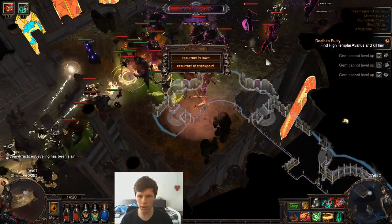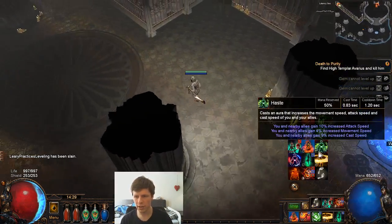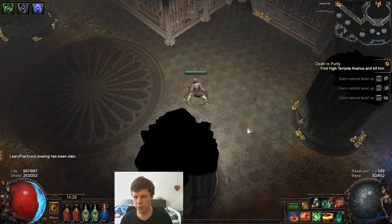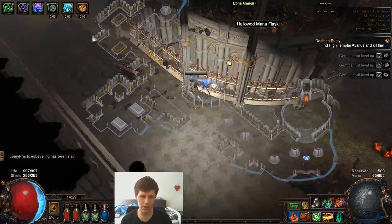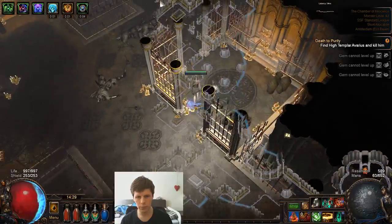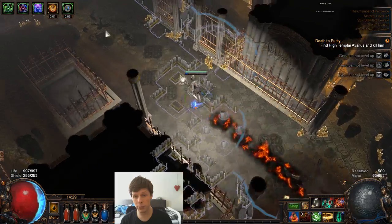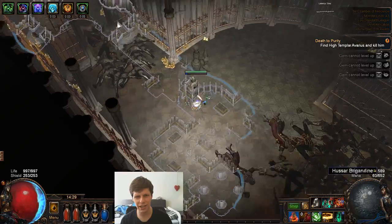This is like a really hard area if you don't have a lot of life, and that's a big problem about leveling as a Witch — you're not gonna get a lot of life. They made the improvement that you get life here, but what do you do after that?